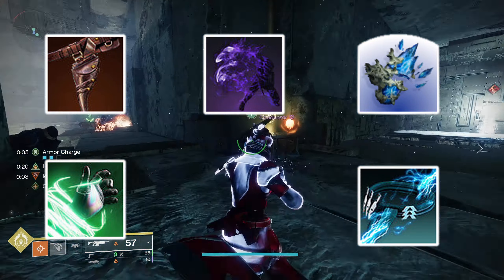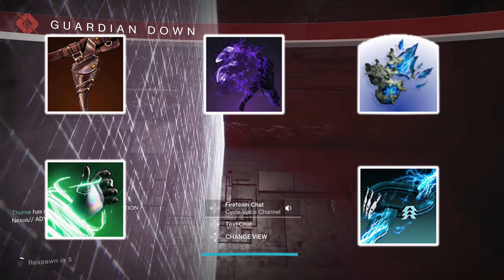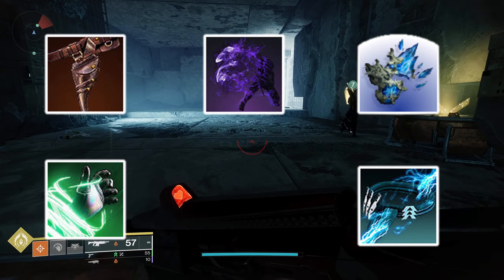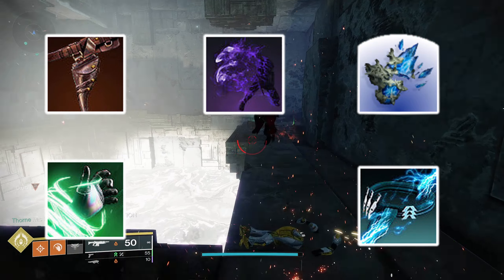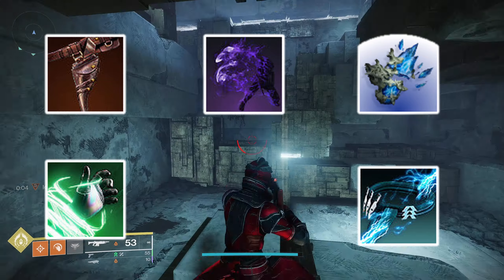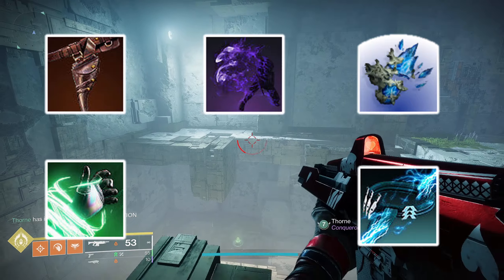For the void aspect I chose Vanishing Step, to easily gain invisibility and pair well with other prismatic aspects. For stasis, Shatter Dive lets hunters shatter skate more. For strand, Widow's Silk grants an additional grenade charge which works really well with prismatic. For arc, Tempest Strike fits into prismatic similarly to how Consecration does — it gives you an arc melee when you slide, fitting that same fantasy but for hunters.